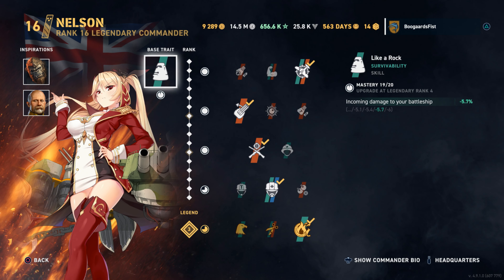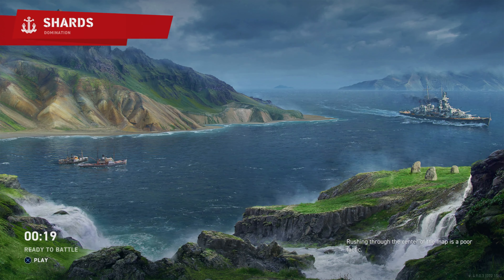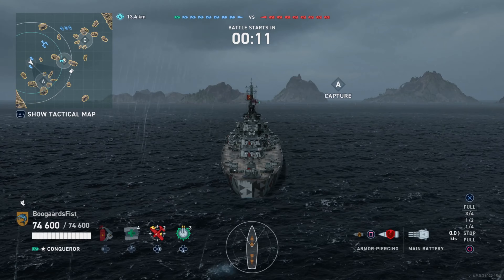Hey guys, Dukal Air. Today we got a Challenger game for you — the legendary tier British battleship Nelson. We got Kong, which is an anti-air build, and Dimitri Dewey, which enhances the AP penetration angles. Not necessarily a build I specifically set up for this ship, but it's what I'm currently running on the bulk of my British fleet.